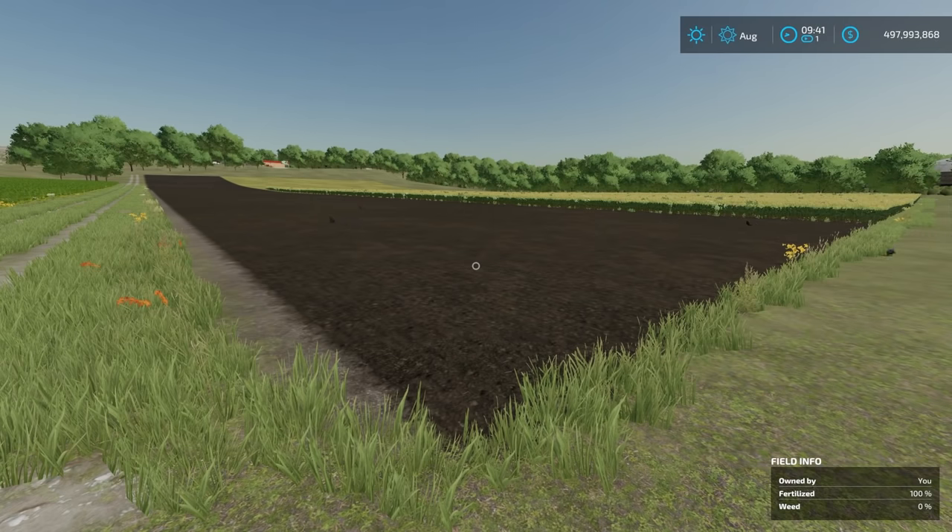The first step in getting these crops grown is field preparation. Make sure the field has either been cultivated or plowed — you have to do one of those two things — or you have to use a direct drill seeder, which we'll talk about more as we get into seeders and planting. Right now I'm cultivating this field and I'll use a regular seeder.